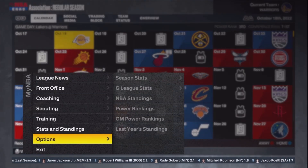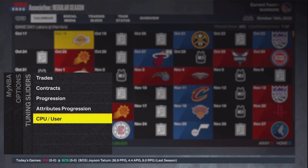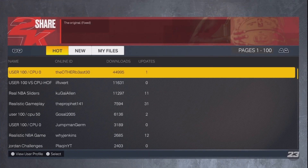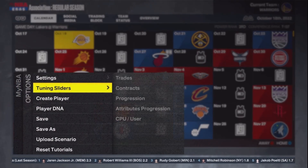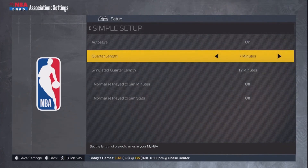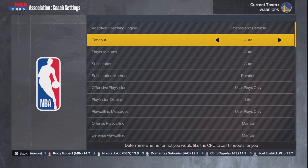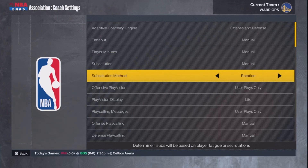Okay guys, so once you're here, you want to go into Options, then Settings, and then Tuning Sliders. You want to tune the sliders — go down to the bottom and click on this. Then press triangle to low settings. Wait until it loads up, click the first one, and then press circle. Go back to Options, Settings, and then General Settings to turn on the quarter length. Press circle. Then go to Coach Settings. Turn the substitutions, timeouts — I'm going to turn the timeouts all off. Substitutions, turn that off. And basically player minutes — you want to just turn all that off. Once you do that, press circle.